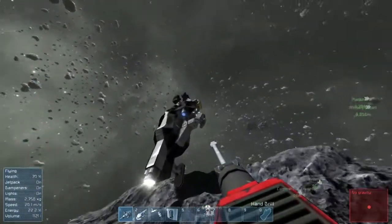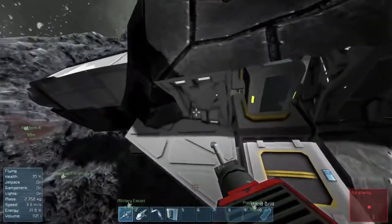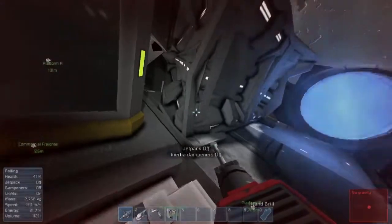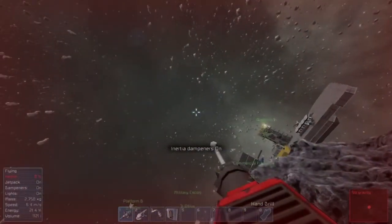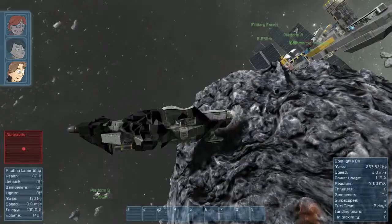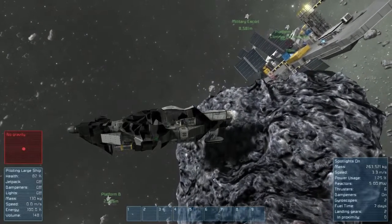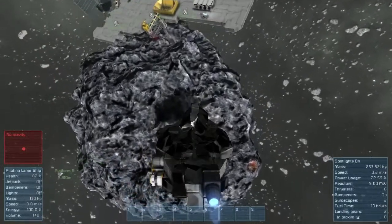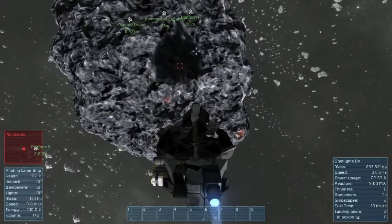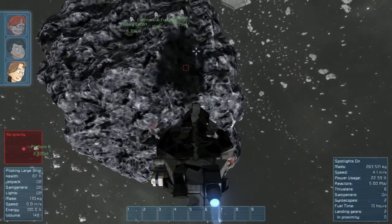I'm just trying to latch my landing gear onto something. You do know that the landing gears actually work like magnets, right? Oh no, I made a bad idea. I thought I saw a door — it wasn't a door. It was on your ship, Tevi, and I was just standing right in front of the engine. I can land this, I can land this.